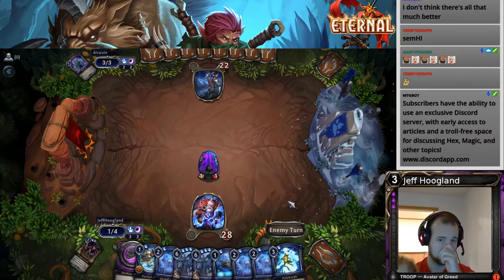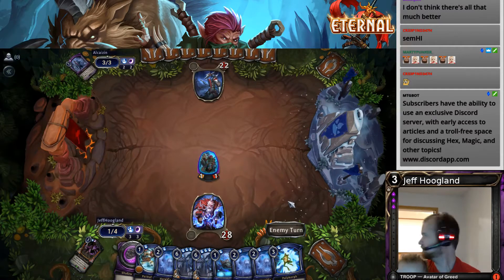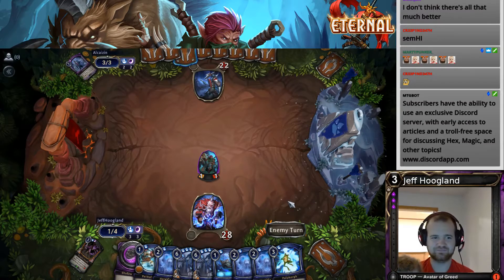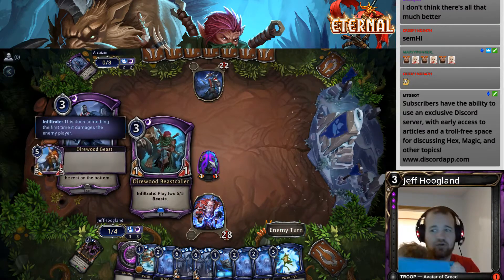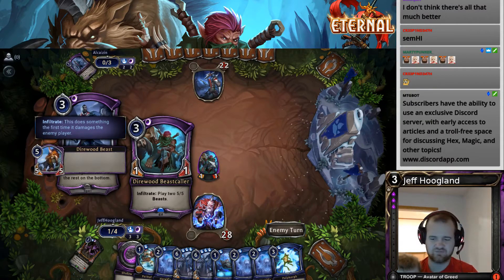Exactly nine cards. Scheme again — this is probably going to get them. When this hits our opponent it creates two Direwood Beasts and puts them into play. It makes two 5/5s.